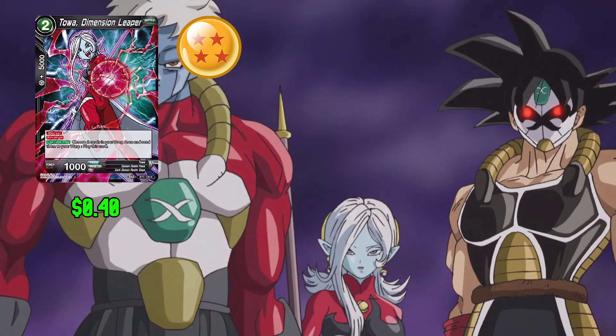Next up in the deck we have Tower Dimension Leaper: 2 any and 0 for 5,000 combo power. This card has Blocker and Revenge. This card also has Counter Play — choose 2 cards from your drop and send them to your warp and play this card. Keep in mind you do still have to pay the 2 for the Counter Play. This card has 1,000 power.